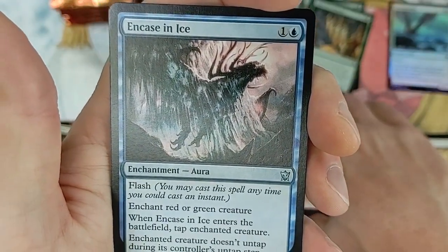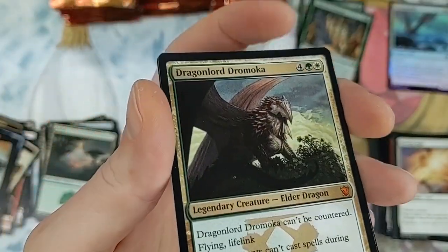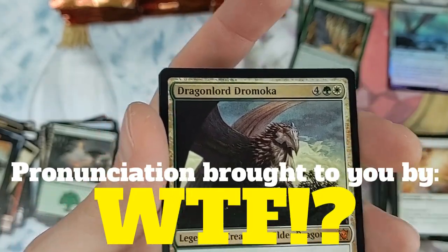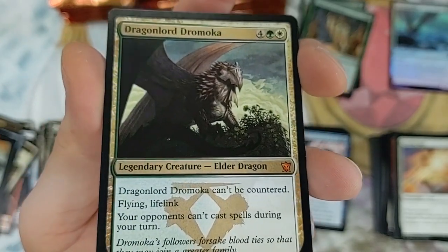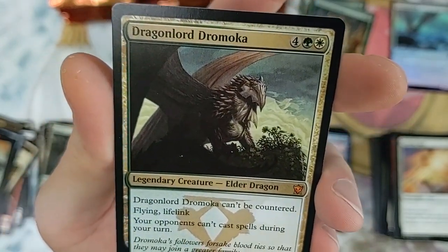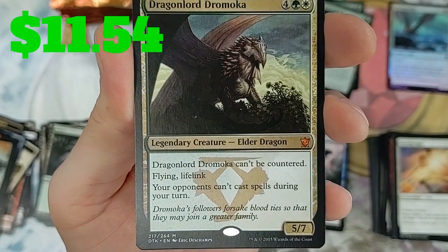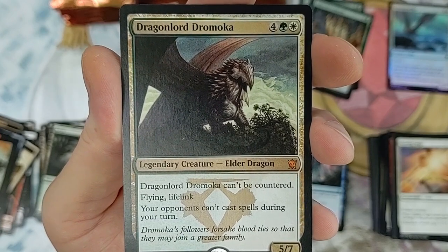Dragon Lord Dromoka! Wow, this box just heated up - I feel the fire burning! We are doing good. Dragon Lord Dromoka can't be countered, flying, lifelink, and your opponents can't cast spells during your turn.